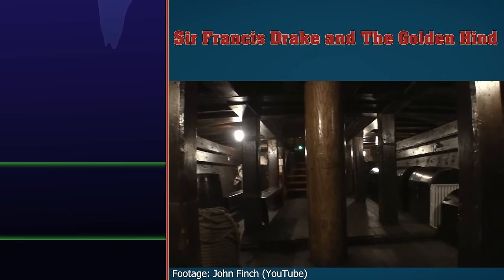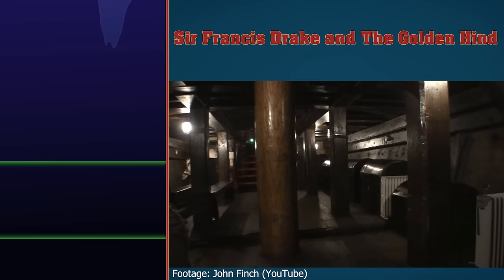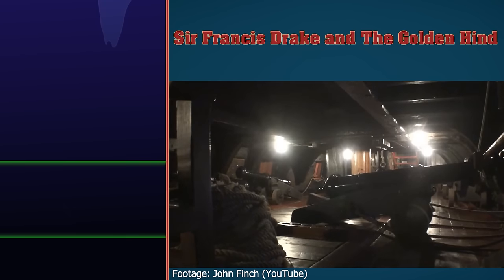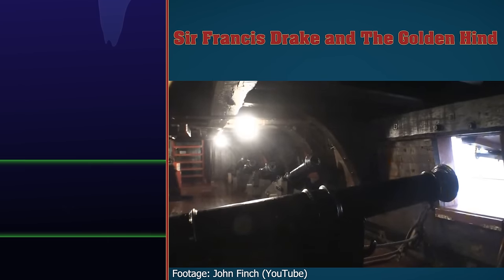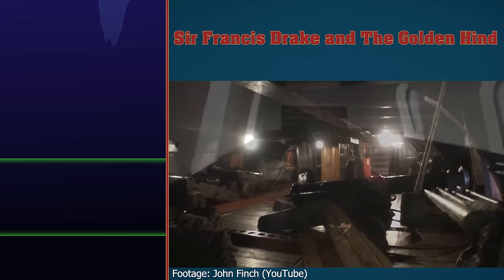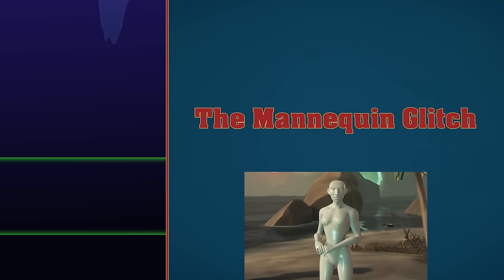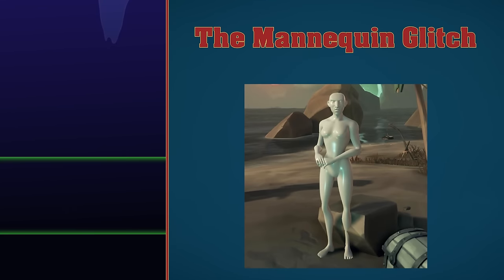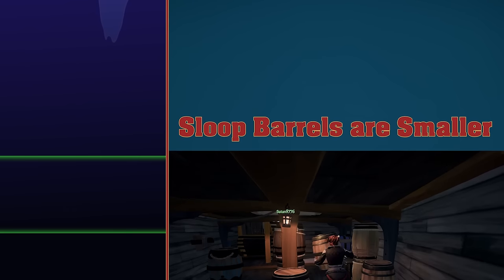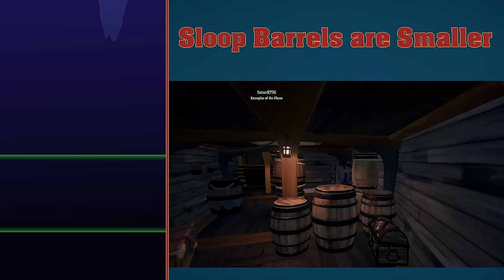Sir Francis Drake and the Golden Hind. To get a feeling for what it was like to be on an old wooden galleon, the team visited Sir Francis Drake's galleon, the Golden Hind — which isn't actually the Golden Hind, it's a seaworthy reconstruction located in London on the Thames. The real Golden Hind rotted away and got turned into a chair. Mannequin glitch. Look at the spooky mannequin lady in the picture — that's it, that's the mannequin glitch. Sloop barrels are smaller. Barrels on a sloop are smaller than every other barrel in the game.